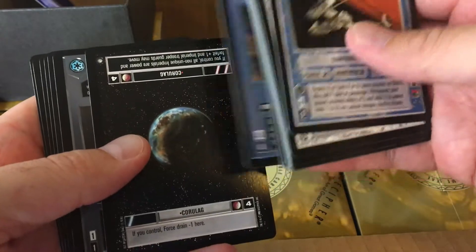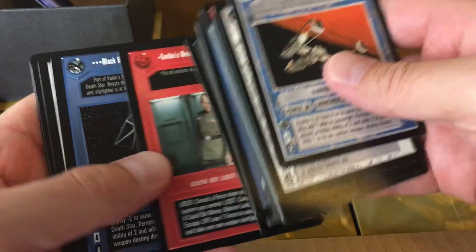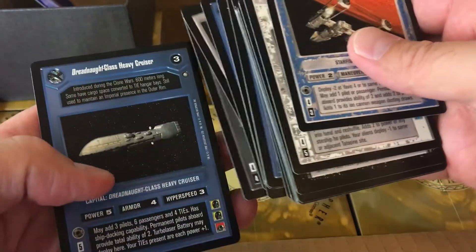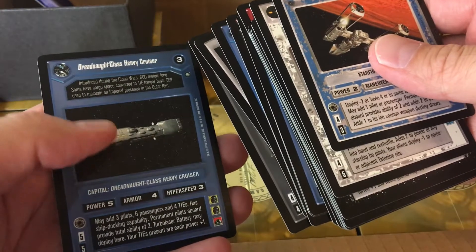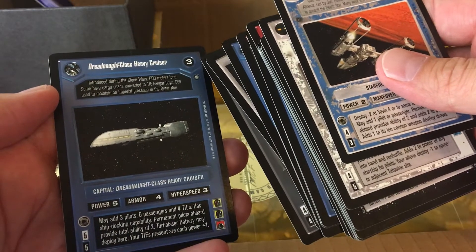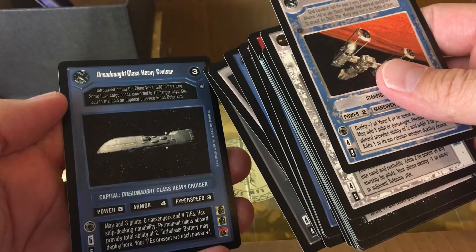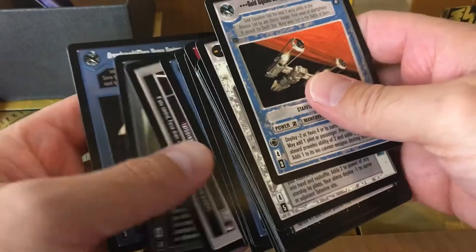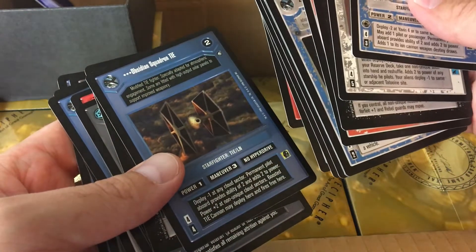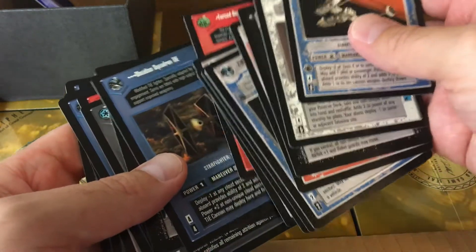And then you got the equivalent Dark Side cards: Obsidian Squadron TIE, their version of the Wastes, Stormtrooper Cadet, Tarkin's Orders, Black Squadron TIE, Wastes, and another unique alien. And then the Dreadnought. That's almost equivalent to the Corellian Corvette. It holds three pilots, six passengers, four TIEs. Has docking capability, permanent pilots, support pilot ability of two. Turbolaser battery may deploy here. Your TIEs present are each power plus one.